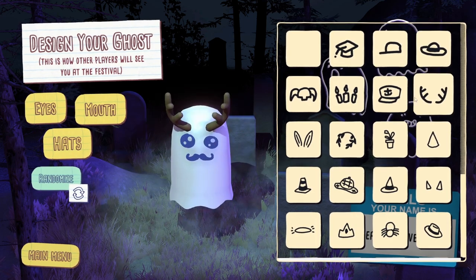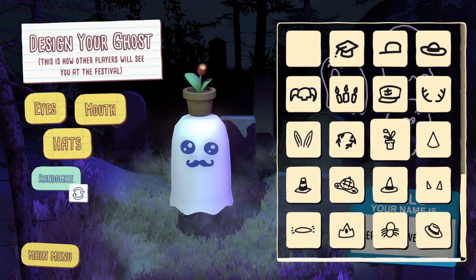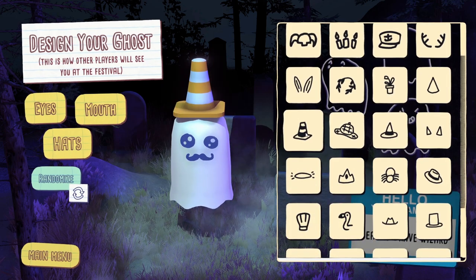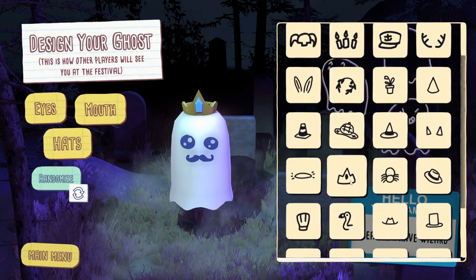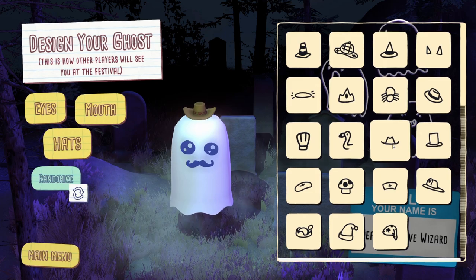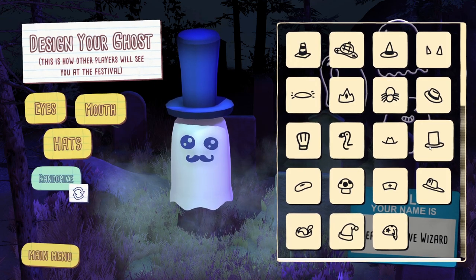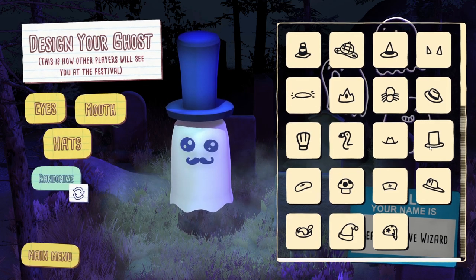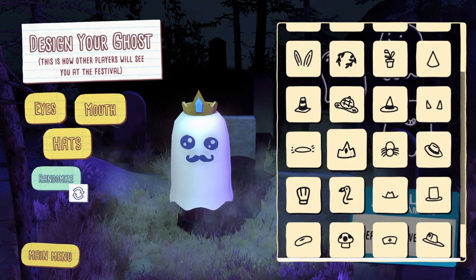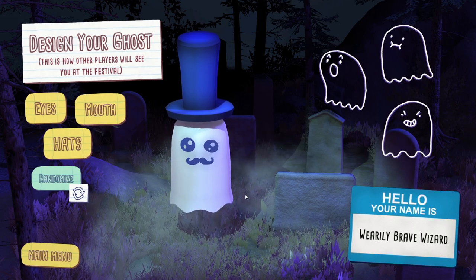Oh, there are so many hats! You can have candles on your head, a Viking-style hat, bunny ears, just a plant on your head — that is brilliant. There's a traffic cone, a crown, a crown with a very pointy bit, a flamingo thing, a chef's hat, a little teeny tiny hat, and a gigantic stovepipe hat. That stovepipe hat goes quite well with the moustache — like a sort of Victorian ghost. That ludicrously excessively big hat is my favourite; we're going for that.